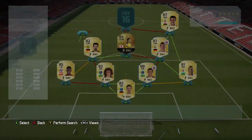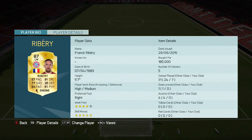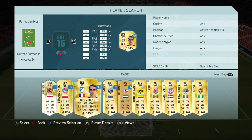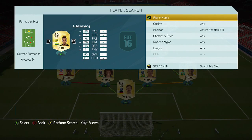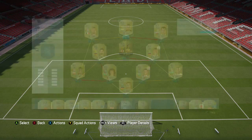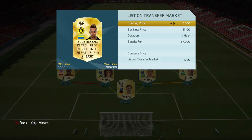On the left we've got Franck Ribéry — I think we paid about 185k for him: 87 pace, 91 dribbling, and of course 5-star skill moves. A little bit of a downgrade from last year but still a very very good card. Up front we've got one of the most overpowered cards in the game, Pierre-Emerick Aubameyang: 95 pace, 81 shooting, and 6 foot 2. Not much more you can ask for, especially for 52k.